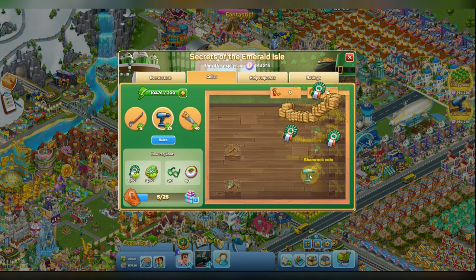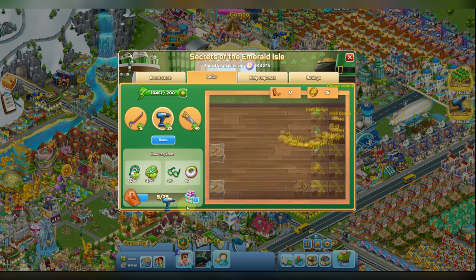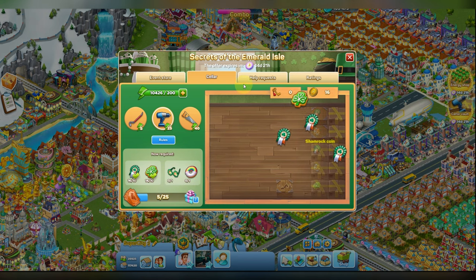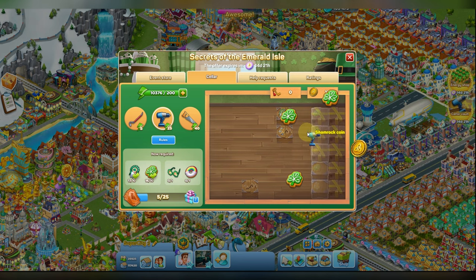By the way, you can also look at the help request scale here. Now I have collected five out of 25 tickets, and I need 20 more tickets for the first prize of 10 daffodils. It's also convenient — you don't need to switch between tabs all the time. I can now create some more tickets, but I want to collect more items first.